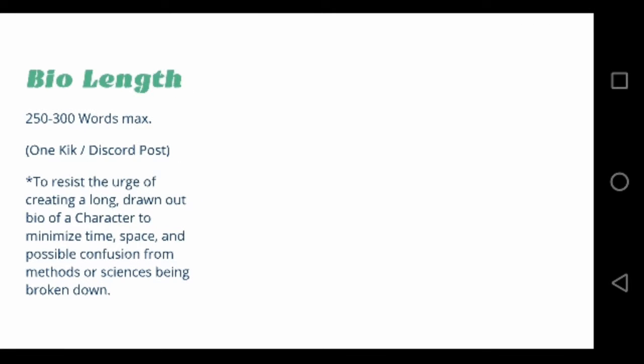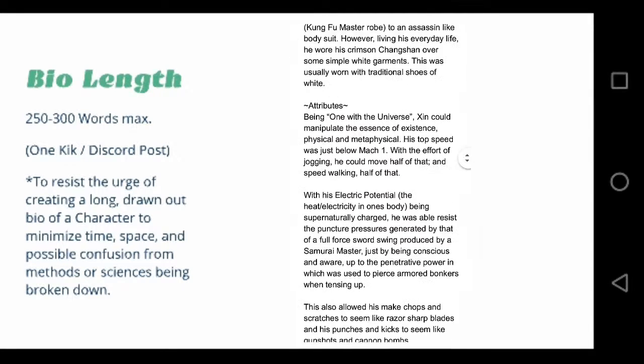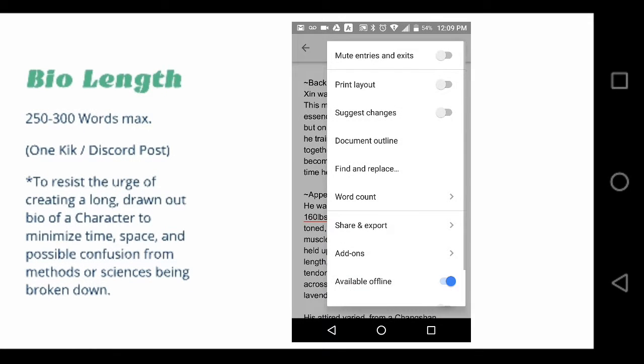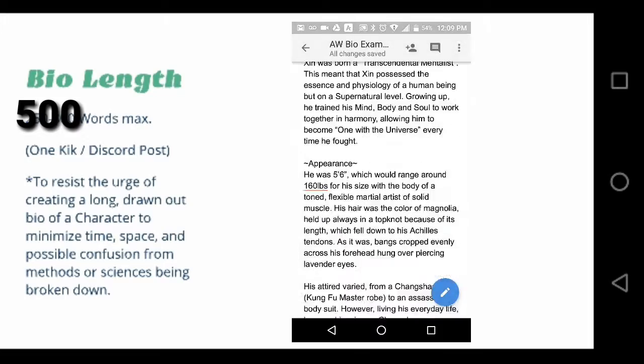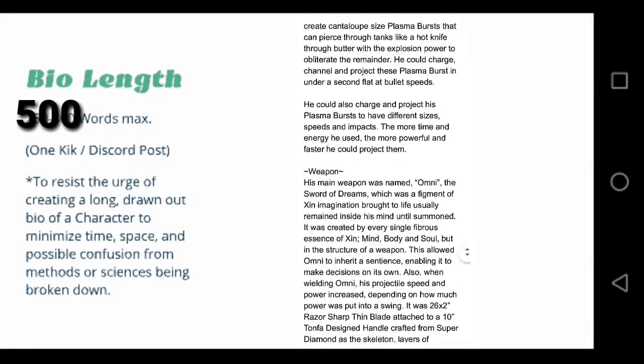The first thing to understand is Vile Length. The Vile Length is based on how many words you are allowed to use to create a vile for your character, which consists of the character's appearance, weapons, abilities, etc. The vile length for this world is close to using 250 to 300 words.